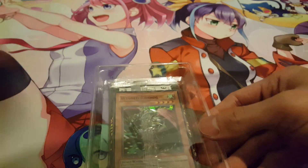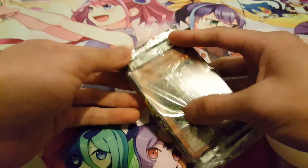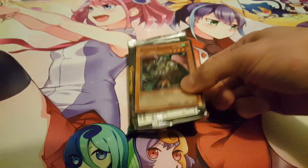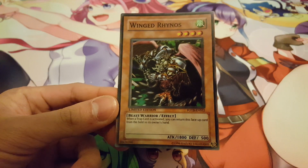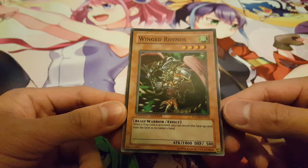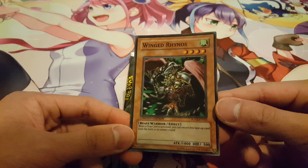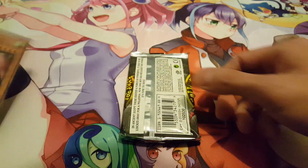Right off the bat we can see our promo is Winged Rhinos. Here's our promo — Winged Rhinos. A really retro card. When a trap card is activated, you can return this face-up card from the field to its owner's hand. It's an 1800 attack Beatstick Beast Warrior, so it's searchable by Tanki. Might be very interesting for you guys to play. Sorry about the glare, but as you can see the card's pretty shiny.